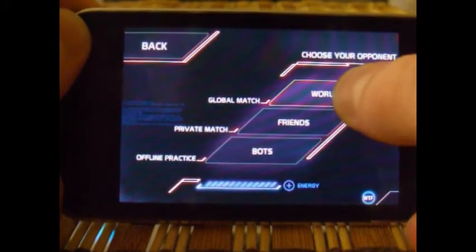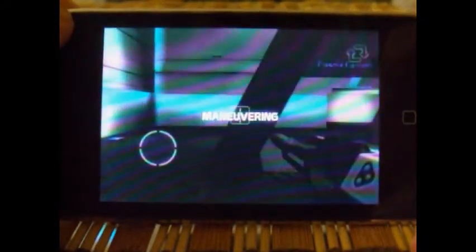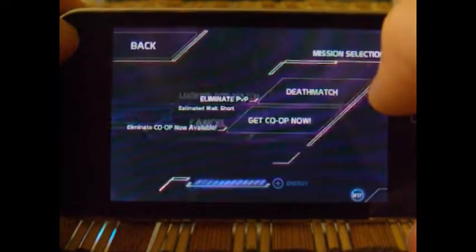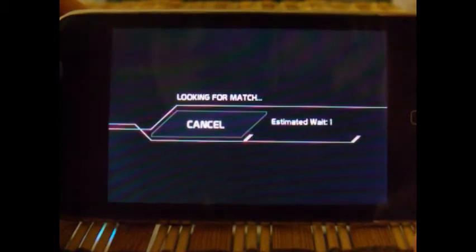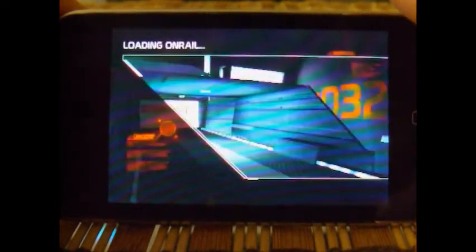So you click on play game and you click on world to connect to the server. It takes approximately five seconds for the game to find a match. Now you can play multiplayer against other players, or you can even play co-op together with your friends. So it's a very excellent game in that sense.